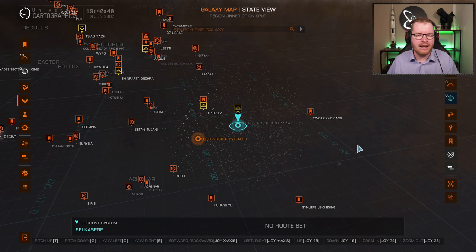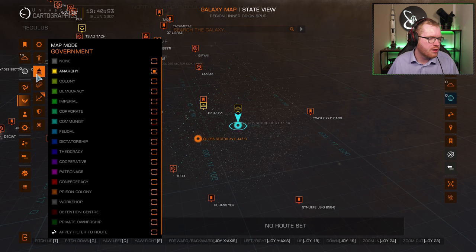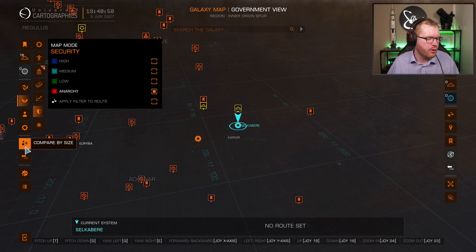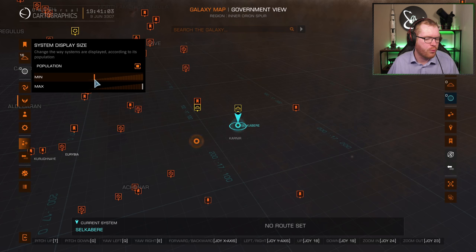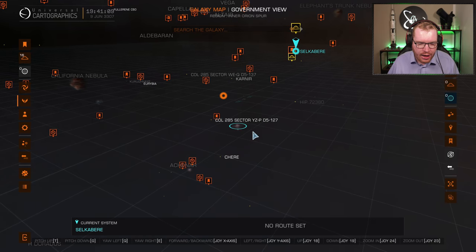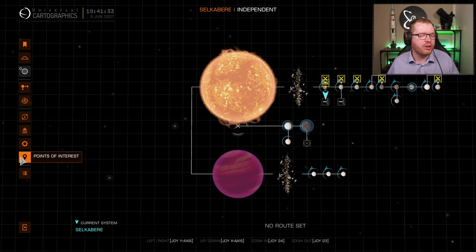In terms of locations, you're going to need to find a system in Anarchy. You need to go in and filter your systems by government type, set it to Anarchy, then find the population filter and move it up one tag. Now you will only see populated Anarchy systems show up on your map. Head around to these systems and look for surface installations — more specifically, tourist installations.